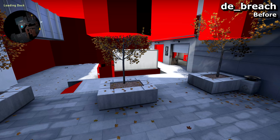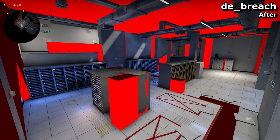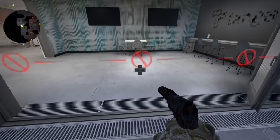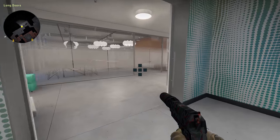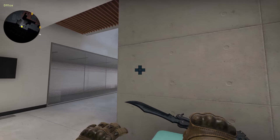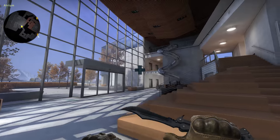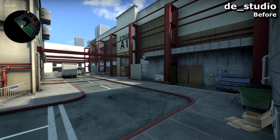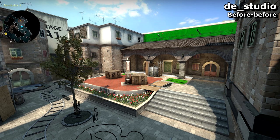The ambient occlusion has gone from the world — I think maybe different compile settings were used. And my favourite: one of the clips for Wingman didn't work before, so you could run through it to tease spawn and to the rest of the map, escaping from the match. And for Studio, something very strange has happened.